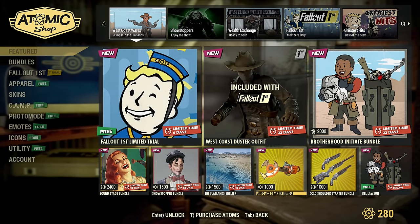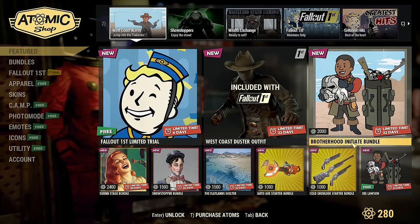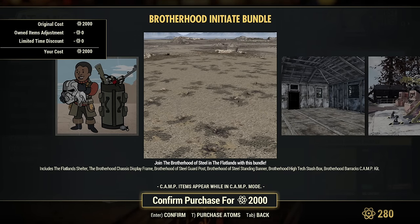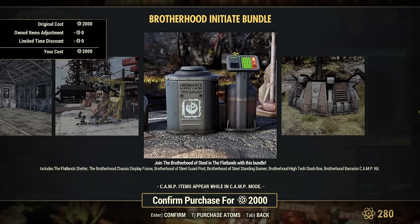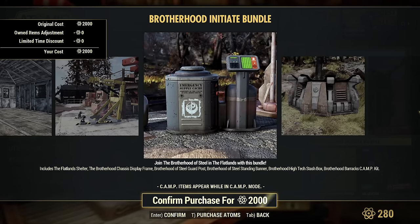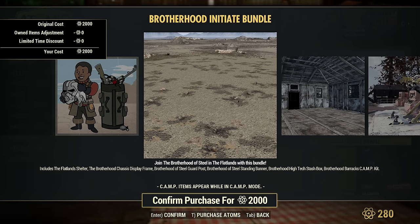What else is in here? The Duster was already available previously, but now we have something new: the Brotherhood Initiate Bundle. Includes the Flatland Shelter — oh, that's so cool. I'll show you how it looks in-game; I'll get this bundle on my main. Also includes Brotherhood Chases Display Frame, Brotherhood of Steel Guard Post, Brotherhood of Steel Standing Banner, Brotherhood High Tech Stash Box, and Brotherhood Barracks Camp Kit. That's a nice bundle. I'm mainly excited about the Flatlands — that's inspired by the TV show, because there is a lot of Flatland in the TV show.